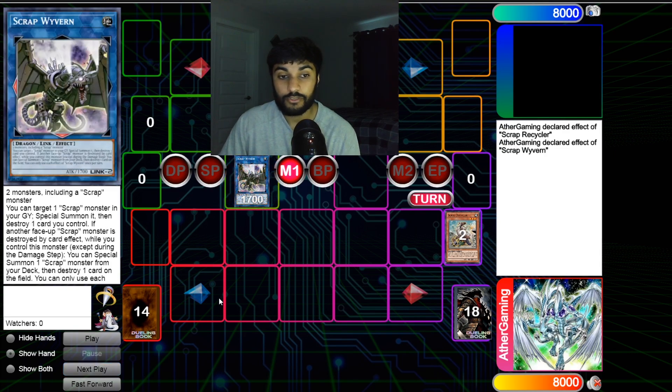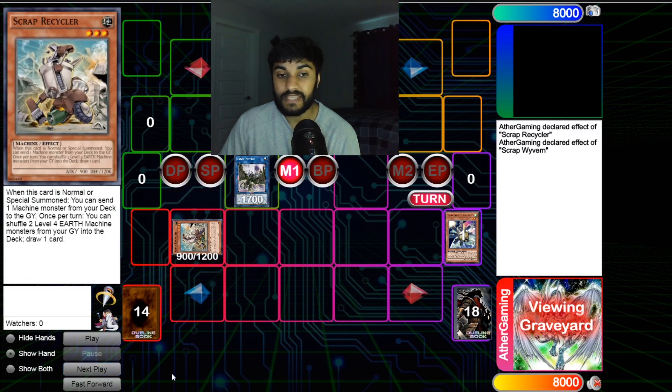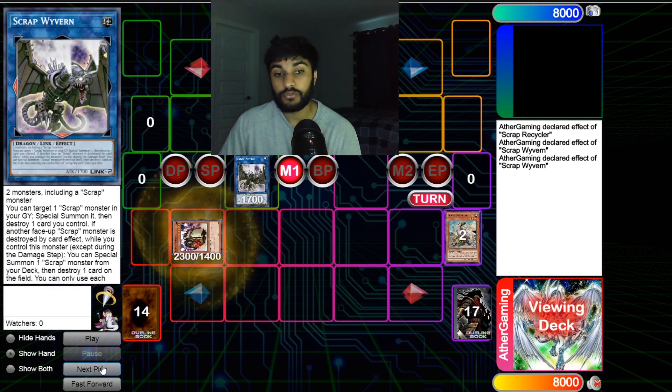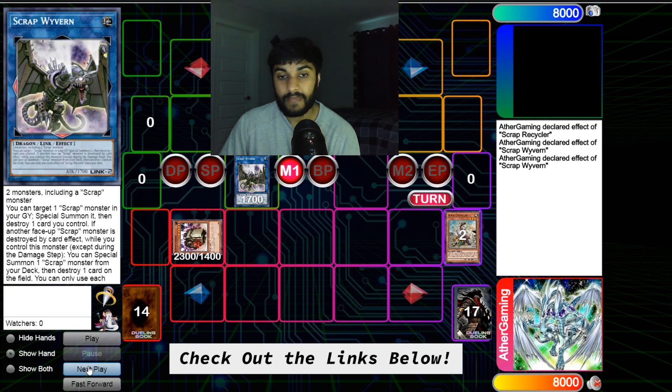We use Scrap Wyvern's effect, which is like Monster Reborn but you destroy one card you control. We reborn Recycler and simultaneously pop Recycler. Since Recycler is a once-per-effect it misses timing — don't worry about that. Wyvern's second effect then triggers: when a Scrap monster is destroyed, special summon one Scrap monster from deck. We summon Scrap Golem, and Wyvern pops itself.